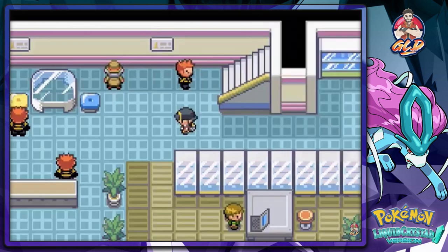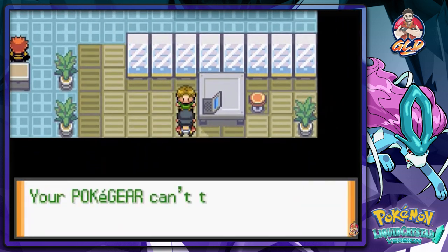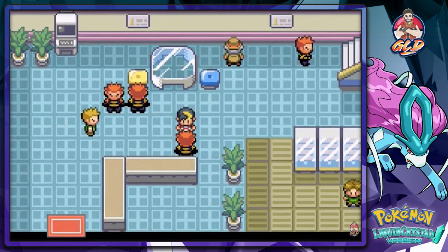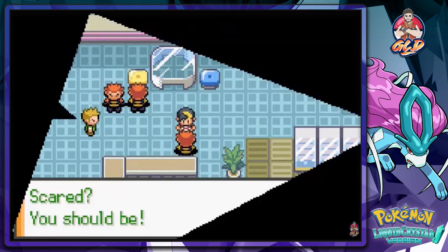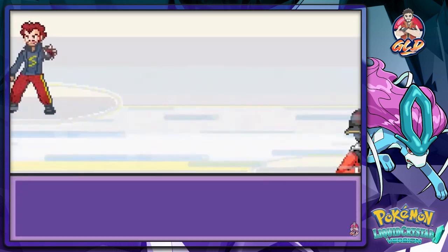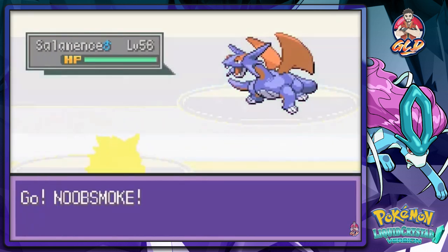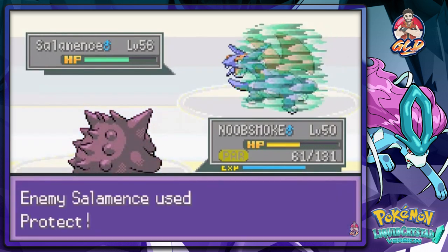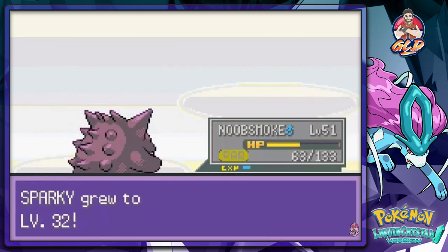We talk to the music director again and then face another Team Saturn admin — the self-proclaimed strongest admin with unmatched determination. I'm not that scared since I just beat his colleagues. He comes out with a Salamence. I use Destiny Bond just in case. Noob Smoke is kicking ass right here.